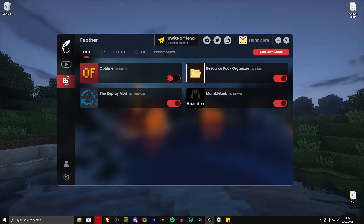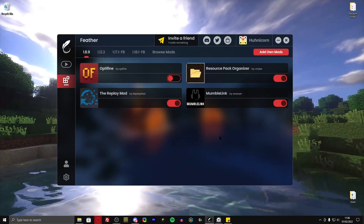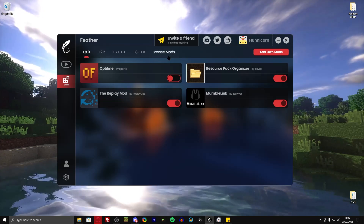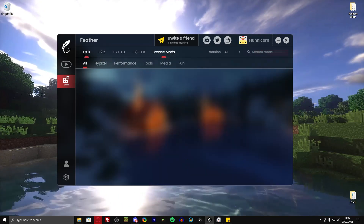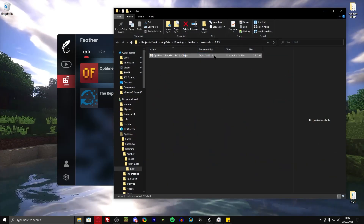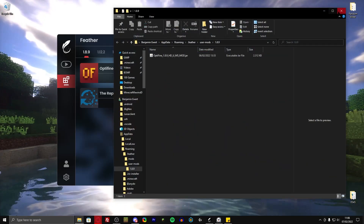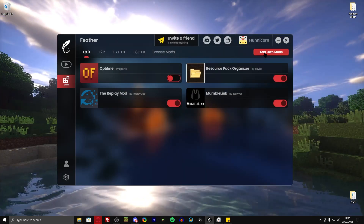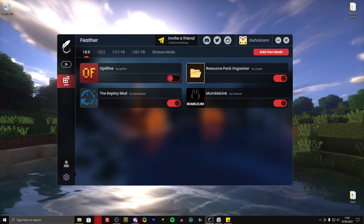Now here comes the biggest part — you can add your own mods. So far I didn't have to add any of my own mods because they just have everything, literally everything. But if you want to, you can go here and put your own mods into this folder. I put OptiFine in here because there was a bug — you know, it's still in beta, there are bugs, whatever. They'll get fixed. You can add any mod that you just download, so that's really, really great.